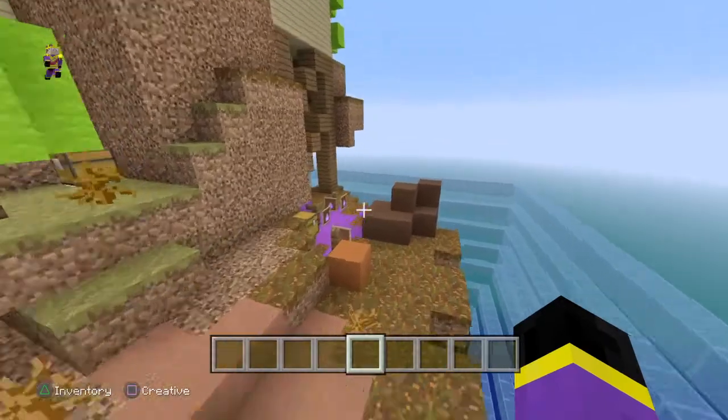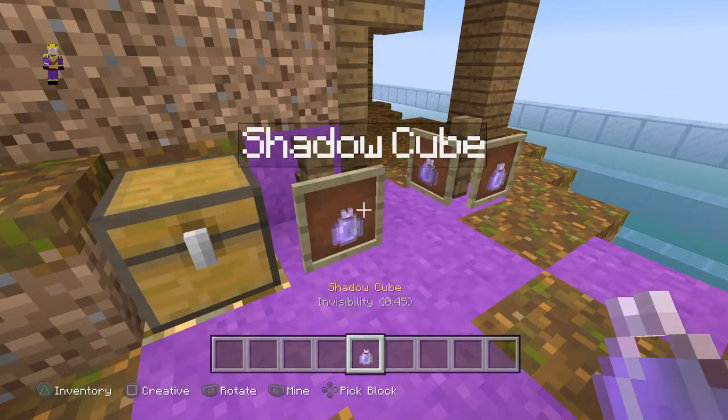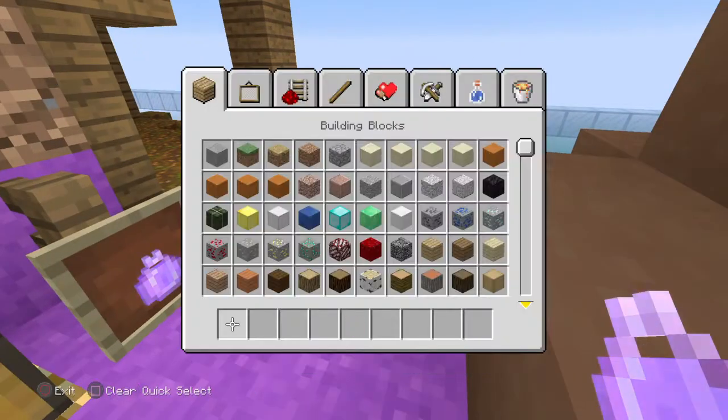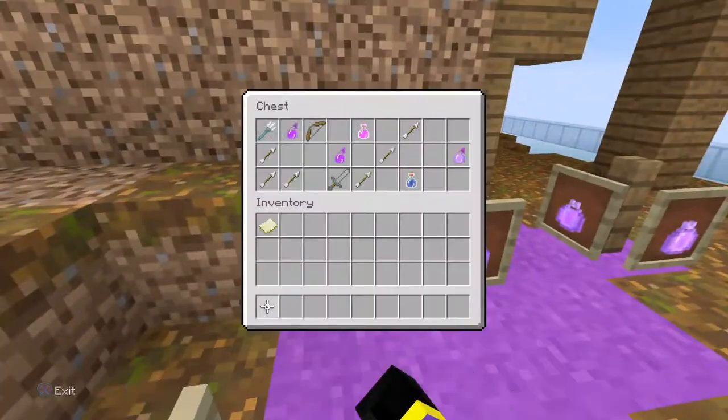These are little tubes I go through. This is what the island looks like — I put some dead bushes. I added these shadow cubes, and I used a lingering potion of invisibility for them — as you can see right there, invisibility in this chest.